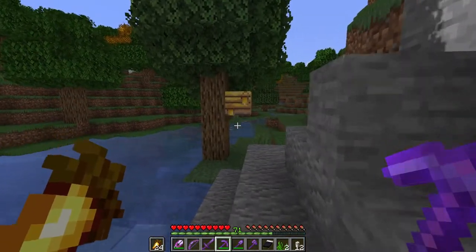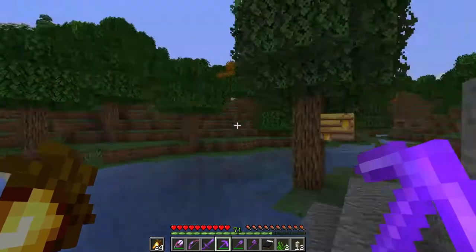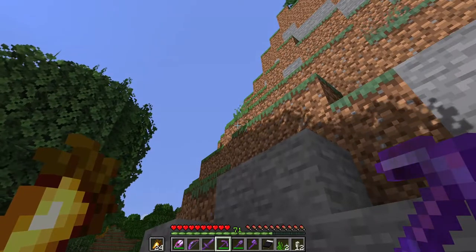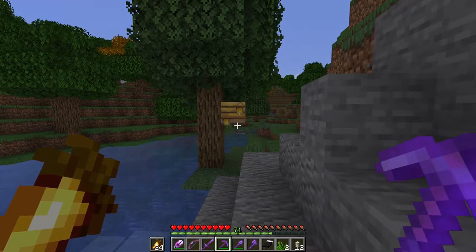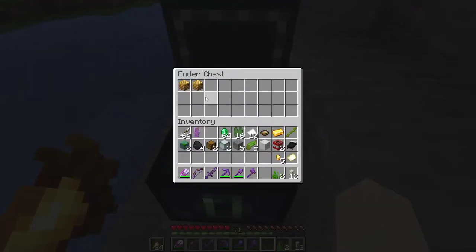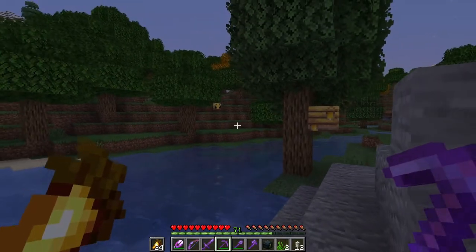Here we are at a beehive — I'm just at the edge of the flower forest. Looks like I'm going to have to plant my bed and sleep pretty soon, but what I'm waiting for is for these bees to notice it's getting dark and go back in the hive. Then I want to use silk touch to pick up this hive and take it back with me in my ender chest. I already have a couple of bee nests — they're not stacking because one has bees and the other doesn't.